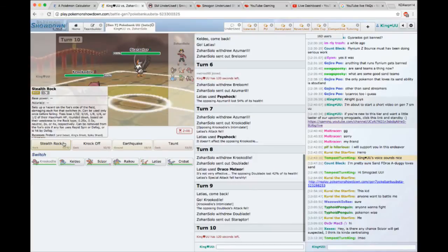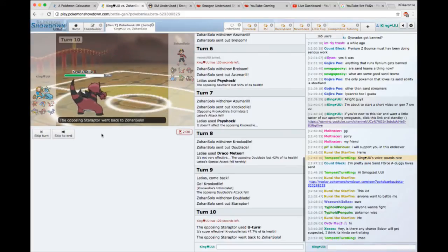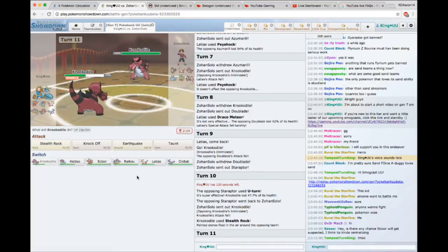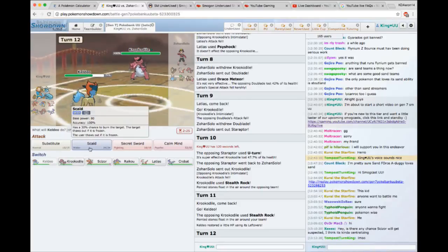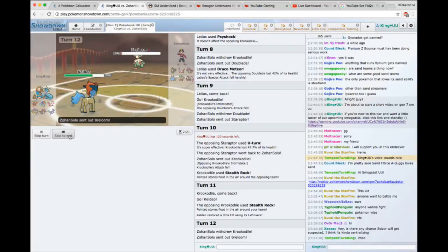Hard switching into Crook — it doesn't really matter if it's a Sacred Sword; this is the kind of Crook that can take two of those hits. We're definitely going to get either a Knock Off, Earthquake, or Rocks out no matter what. So I click Stealth Rock and see what happens. He goes for a U-turn — just based on the damage, I can tell it's Scarf, which is probably one of the best sets for Staraptor right now. I'm going to hard switch into Keldeo. I was anticipating the Stealth Rock and wanted the opportunity to get a Substitute off.